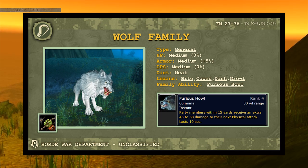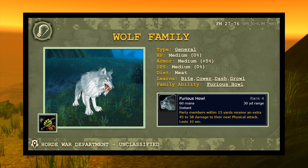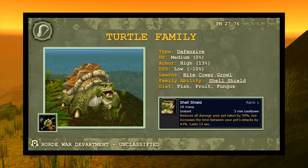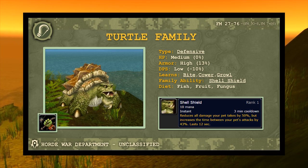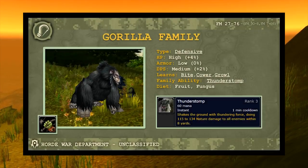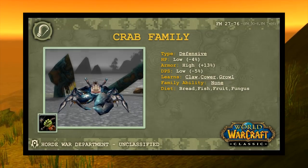Turtles have +13% armor — absolutely nutter butters — and Shell Shield, making them great for attrition-style solo content. Boars have Charge, making them the only pet with a CC effect, though low damage after the initial burst charge and a -10% damage modifier. Raptors and Gorillas have nothing too special; Gorillas have the Thunder Stomp one-minute cooldown AoE. Scorpions are good in PvP. Bears are decent. Spiders sadly have no web ability in vanilla.